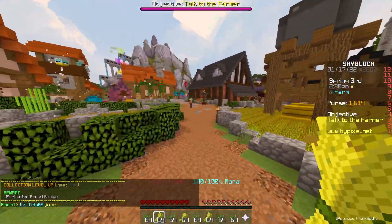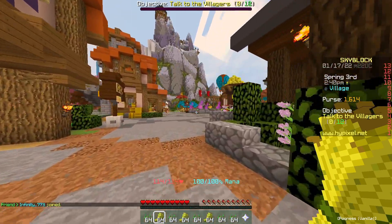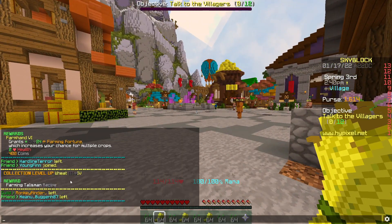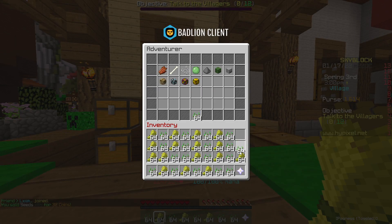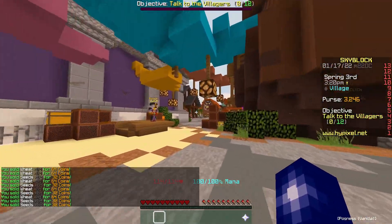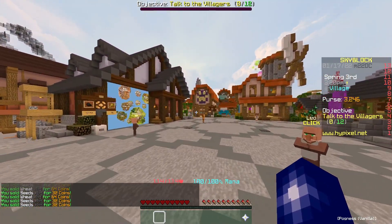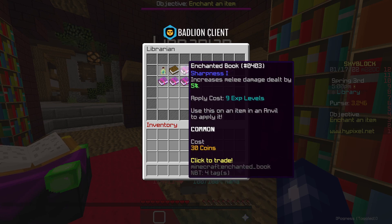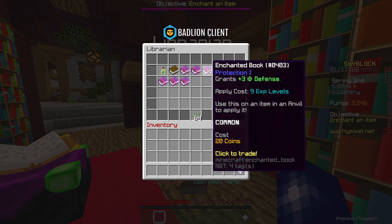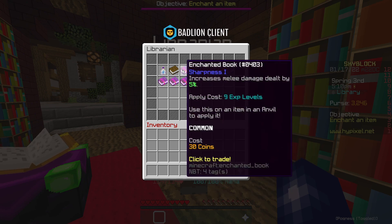We're just over four minutes in and I have a full inventory of wheat and seeds, so we're going to go and sell these to an NPC. I must have got about 1k from my farming leveling up, so we'll take that. We ended up with 3.2k. I've gone over to the librarian and I'm going to buy five Protection 1 books, craft them into a Protection 5, and sell them on. If we have coins left I'll do the same with Sharpness too.